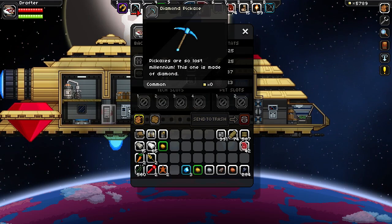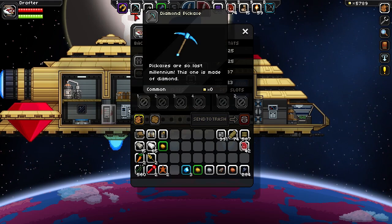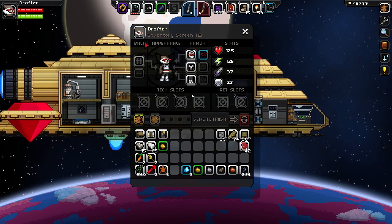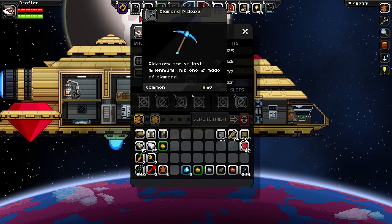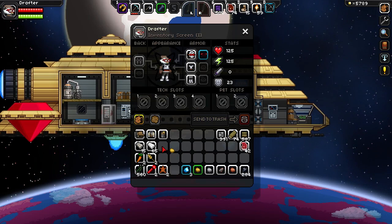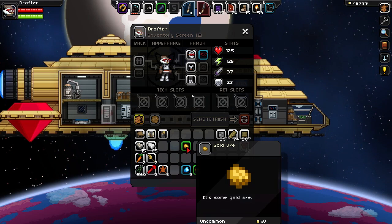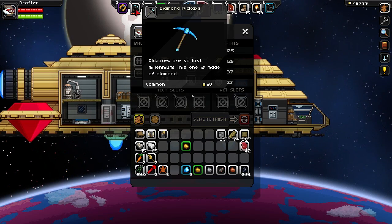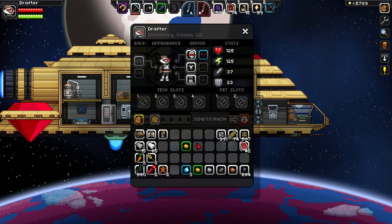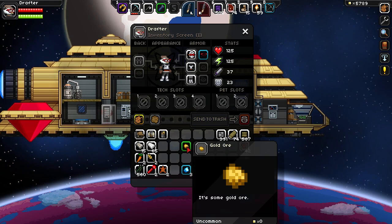So as you can see here, my diamond pickaxe is a little bit used — there is one of the five levels missing. I hope you can see it on YouTube; maybe on the maximum resolution you can. So there is one bar missing. What you can do to repair your pickaxe is take just regular ore. In this case I am using gold ore because it gives good results — you don't want your diamond pickaxe to run out and be destroyed completely. I'm not sure if diamond ore will be better, but gold is cheaper and it works just fine.